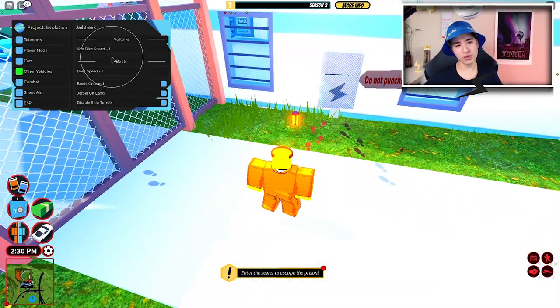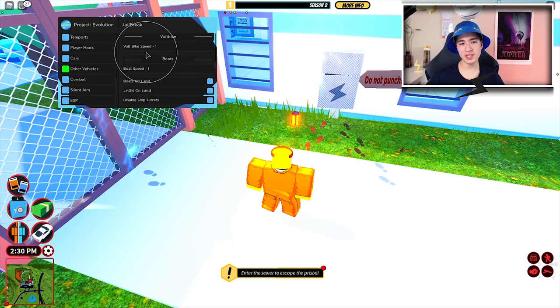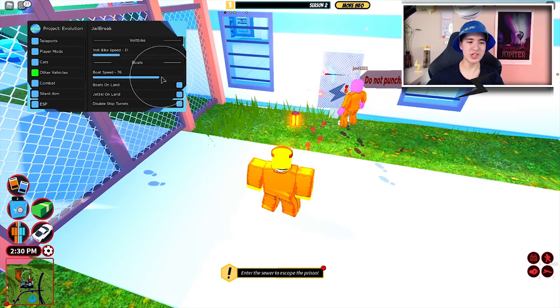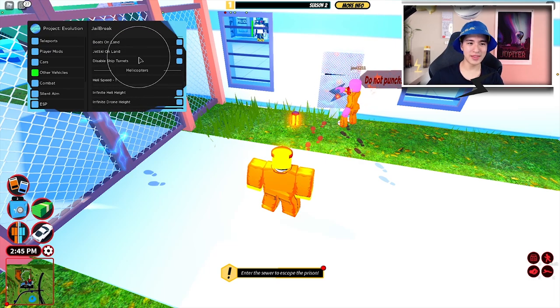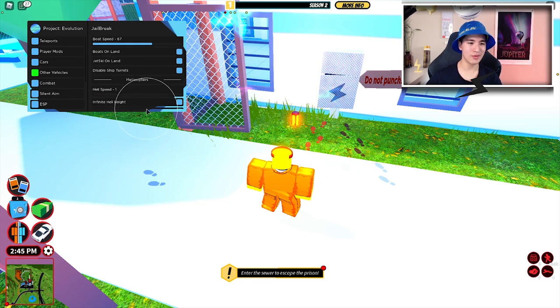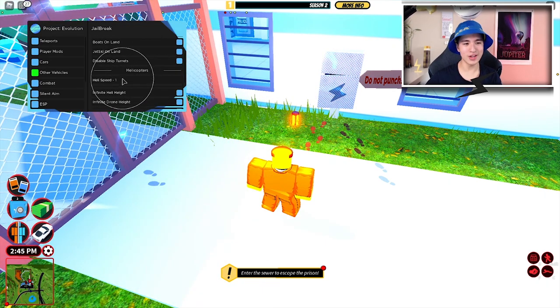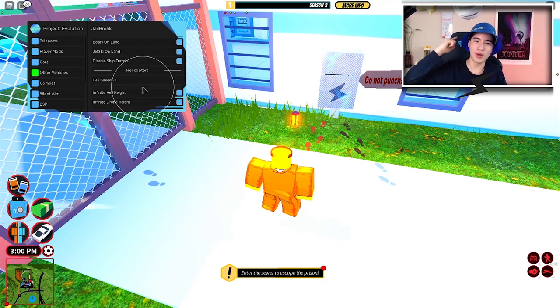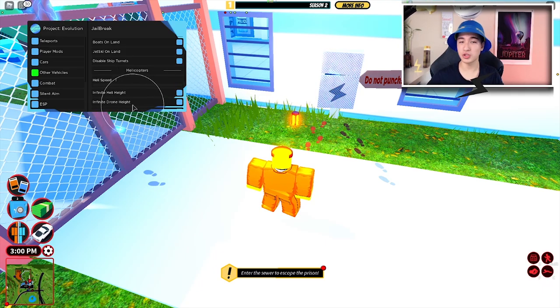We can change some vehicle stuff like the Volt bike speed — how fast it is. We can change how fast boats are on land or just boat speed in general. You can also change your helicopter speed and enable infinite heli height, which means you'll be able to go infinitely up with the helicopter. Pretty cool. And the same applies to drones.